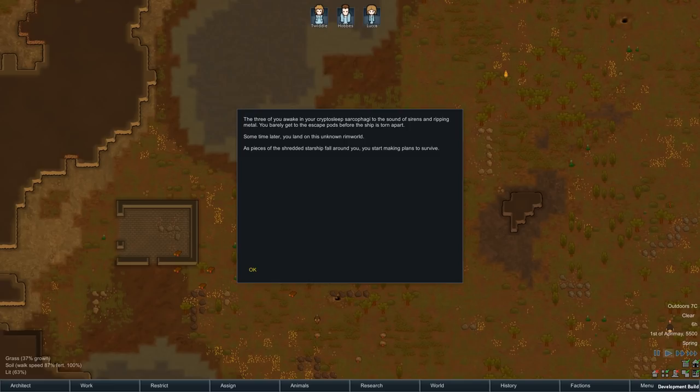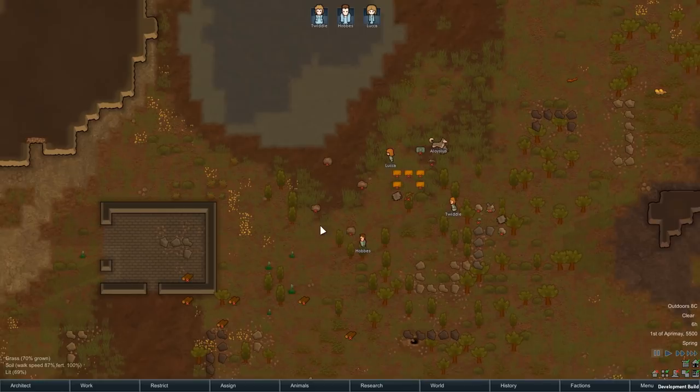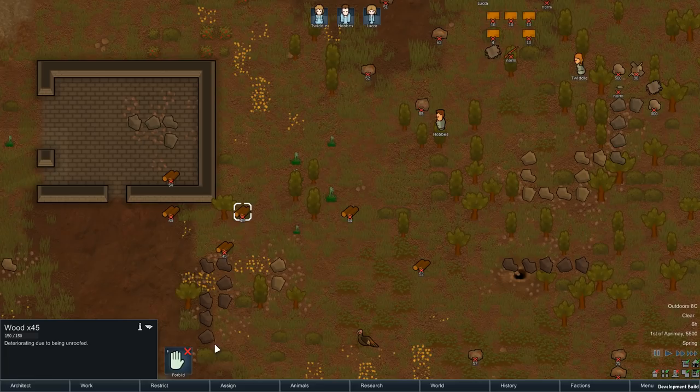We're about to land. 'The three of you awaken your cryosleep sarcophagi to the sound of sirens and ripping metal. You barely get to the escape pods before the ship is torn apart. Sometime later, you land on this unknown RimWorld. As pieces of the shredded starship fall around you, you start making plans to survive.' When you start in RimWorld, people are going to land in and there's going to be lots of stuff on the floor with big red X's on them. The X means it's forbidden — your colonists can't interact with it.